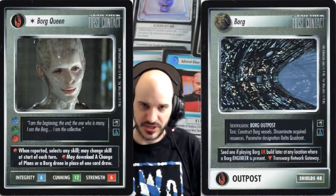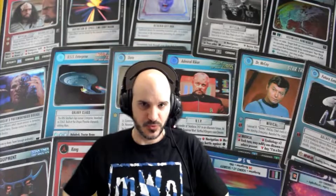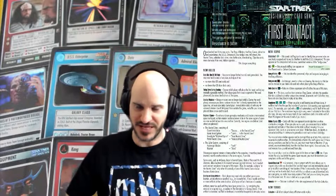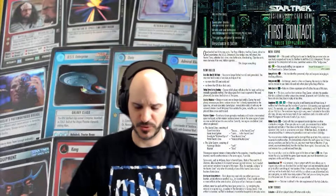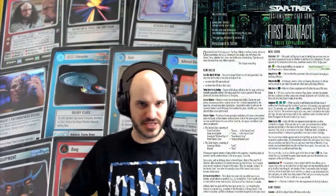So what did First Contact do for gameplay? Well, obviously it introduced the first entirely new affiliation in the Borg. It's not only a new color to play in, but rather a complete new rule set, which wasn't explained if you only looked at the cards themselves. You had to get the information from the rules insert or on the website. They play by entirely different rules in that they don't attempt missions the way other affiliations do — rather they use scouting, which follows its own rules.